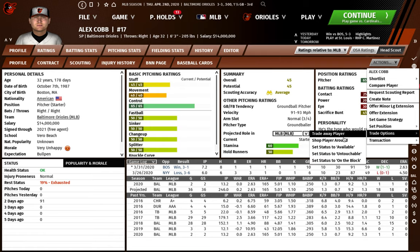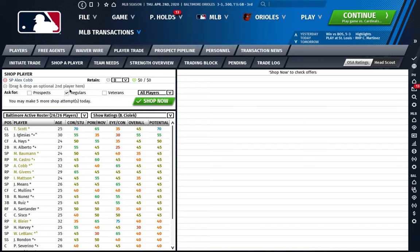The first thing we're going to do to shop a player with a bad contract is I recommend retaining 0% to start and go for regulars. What this will do is see if there's a team that wants to swap another bad contract with you. The reason you might want to bring in another bad contract is maybe that guy has a year less on his deal or it's $2 million cheaper. So while it might not save you much money this year, it'll save you money in the long run.